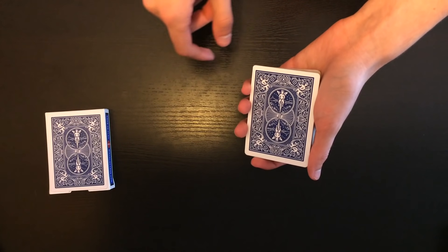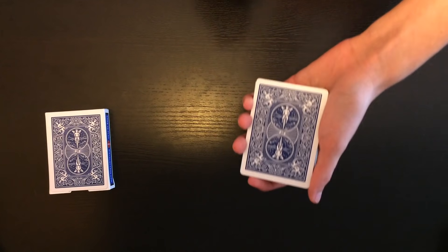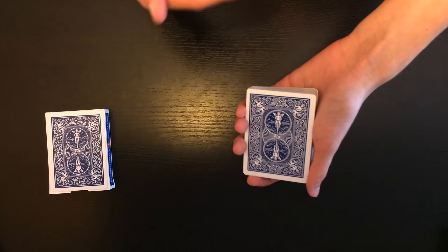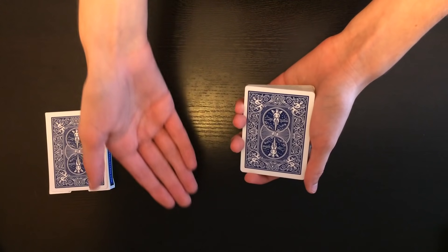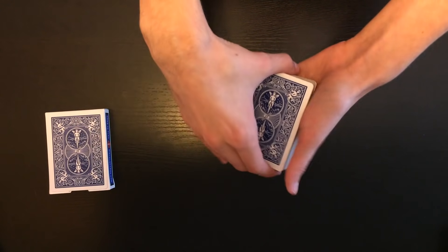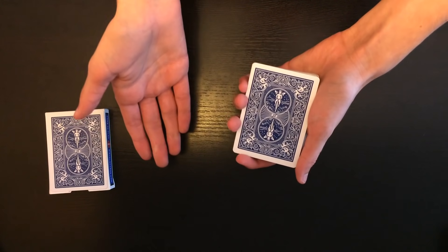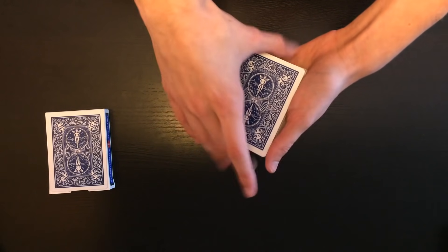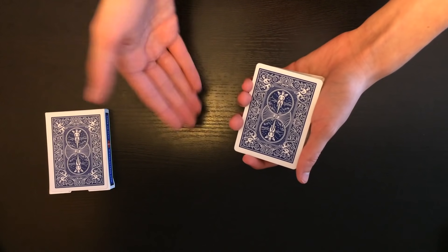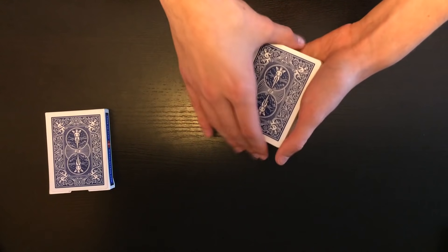So Evan, what's going to happen is first I need to hypnotize you because I'm going to try a cool experiment. I just hypnotized you, so now you're under my control. What's going to happen is I'm going to try and control you to pick a four of a kind out of a shuffled deck. For example, if you're going to pick a king, I would try and control you to pick the other three kings in the shuffled deck.